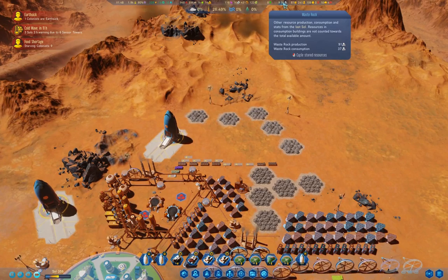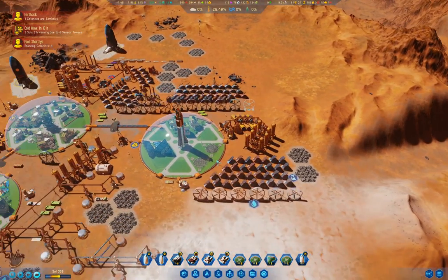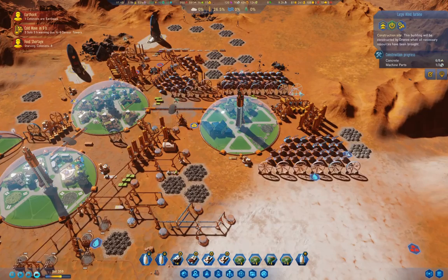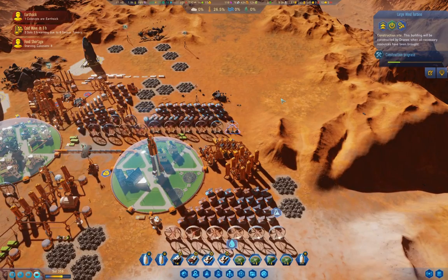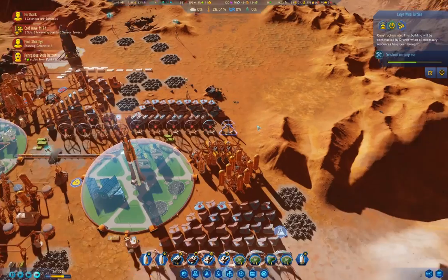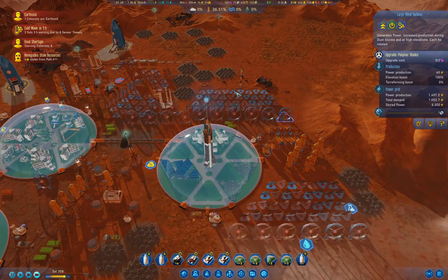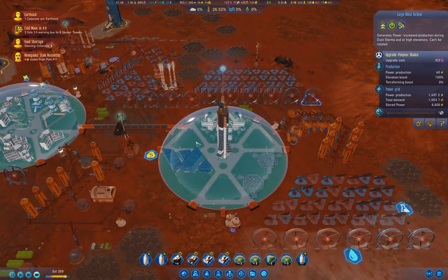We're using 37 waste rock. We have turbines going online — we've got one more to go online. We'll upgrade them. So that gets us lots of power, and we should be good for the cold wave.